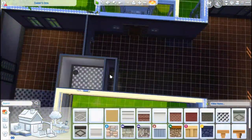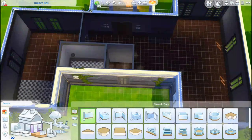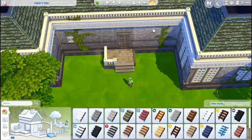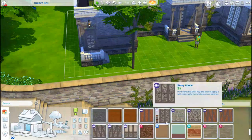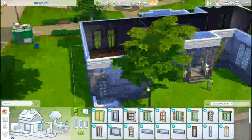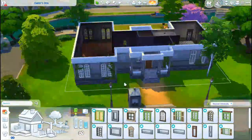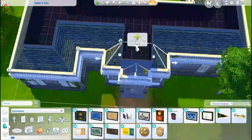I used a few things from Cats and Dogs. I used the two archways that came with Cats and Dogs, since this lot does have the tallest wall heights. Those are the only traditional-looking archways in the game that come in both a two-tile and a three-tile version. I also used a painting, a sculpture, and the couches from Cats and Dogs.